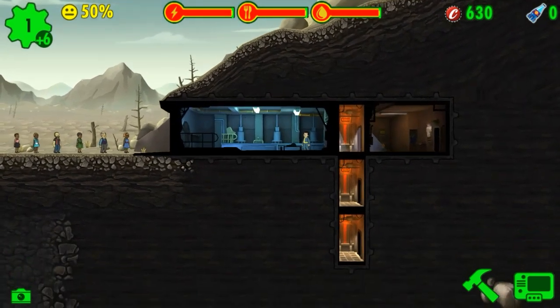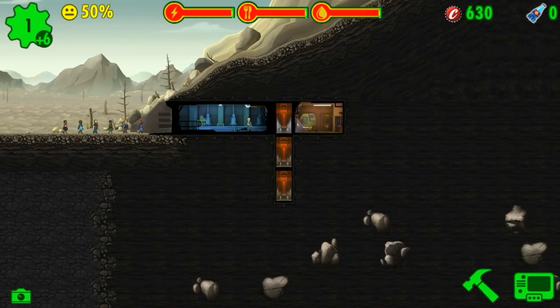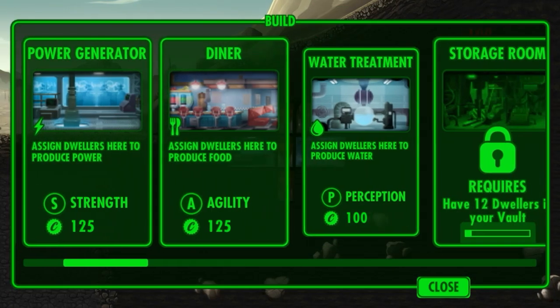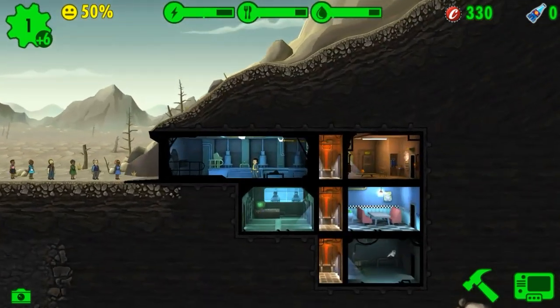After you've made your vault, go ahead and get it all set up. I skipped the tutorial so I'm just going to do that real quick — add my power generator, I already have a living quarters, get my diner, water treatment. There you go, now I pretty much have a very tiny vault.